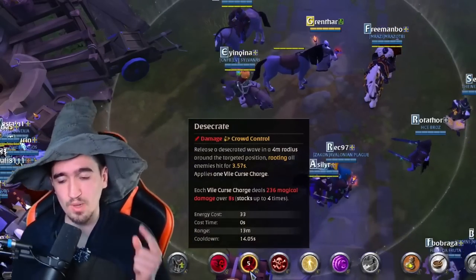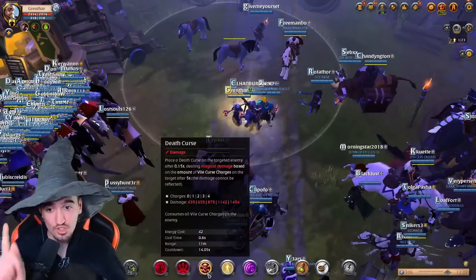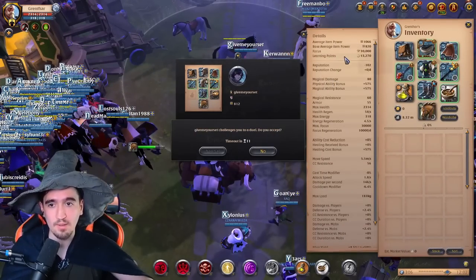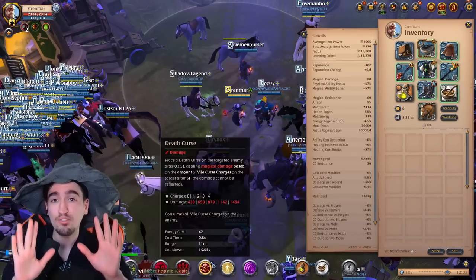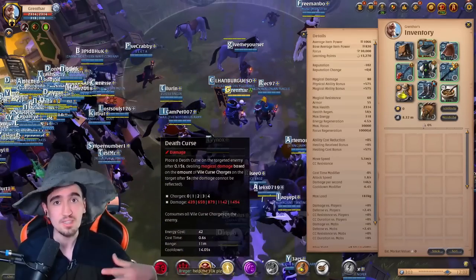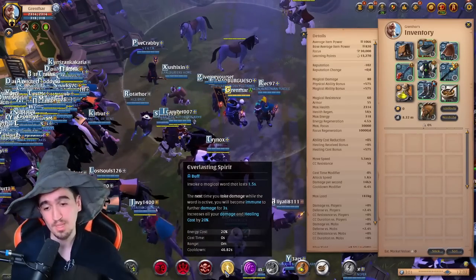The Vile Curse charges are DoT damage, so you stack them on your opponent for continuous damage. But besides that, they buff your E tremendously. The E deals damage depending on the number of Vile Curse charges on the enemy — at 4.1 with this IP it goes from 439 damage all the way to 1494. Even accounting for enemy resistances, you're still dealing at least 700 damage, and you have tools to boost this so it actually deals around 1400.